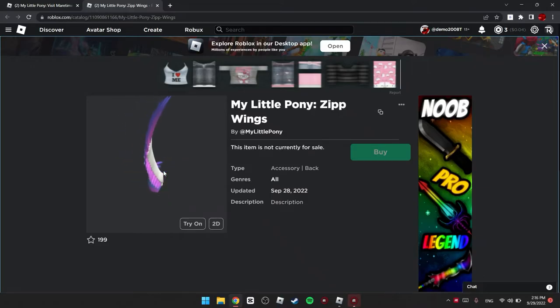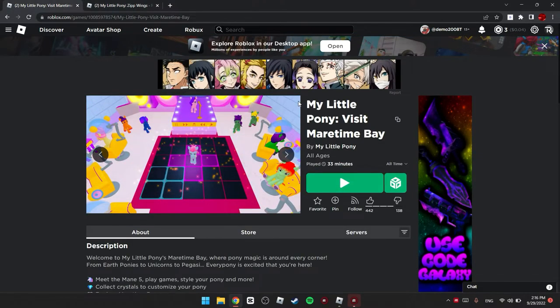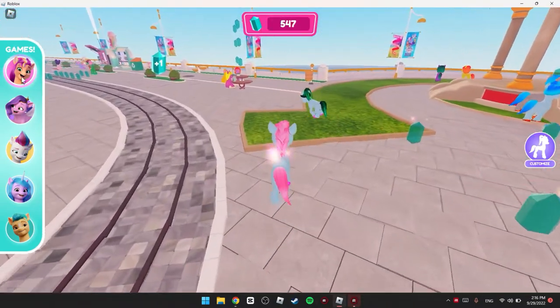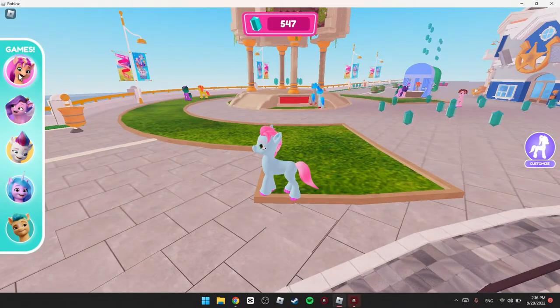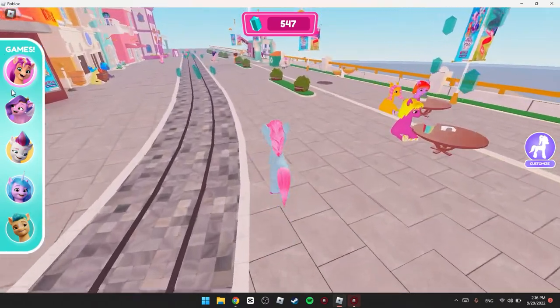Hey guys, it's DemiRB. Today I'm gonna be showing you how to get the My Little Pony Zip Wings for free. What you have to do is go into this My Little Pony game — the link will be in the description. When you join the game, you're gonna see five ponies, and you have to get badges from five mini games.